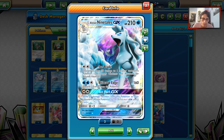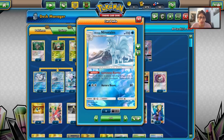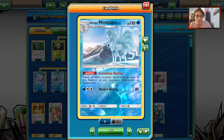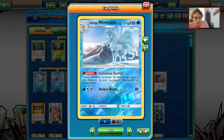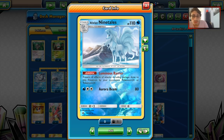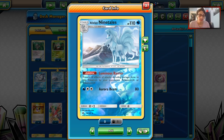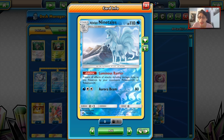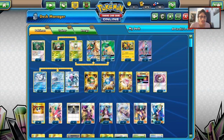Our partner is Ninetales with Ice Blade. We're also playing Baby Ninetales, which has Luminous Barrier — preventing all effects of attacks including damage from Fire, Pawns, GXs, and EXs. We can use Baby Ninetales as a stall card since some decks may not have a great answer to it. Baby Ninetales is great in here.